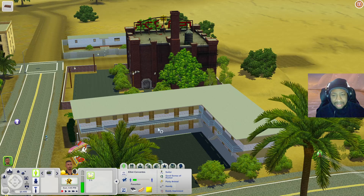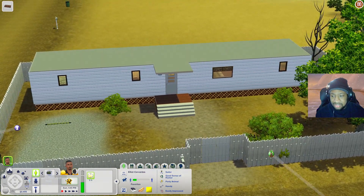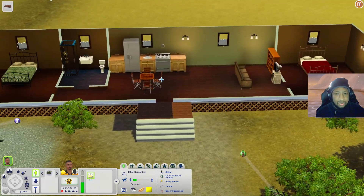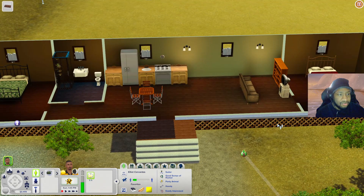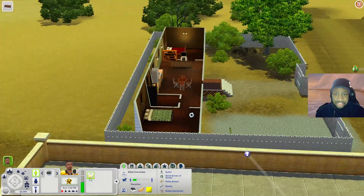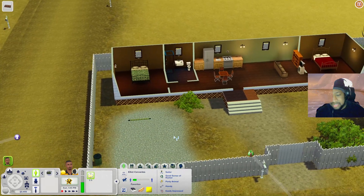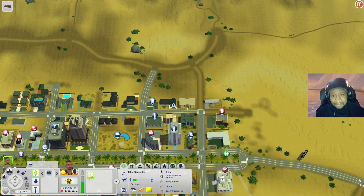Behind the motel there's a trailer home surrounded by a fence. When you come in you have a kitchen area, living room, two bedrooms, and a bathroom. There's also a lot of space outside to add more onto it and a parking space.